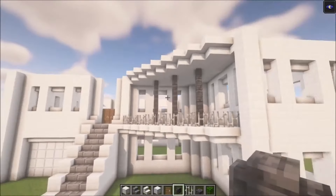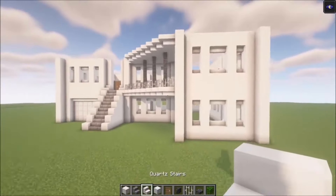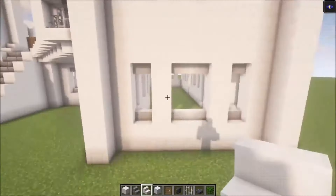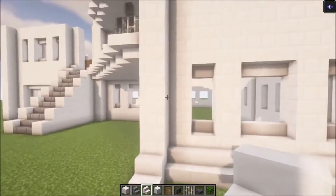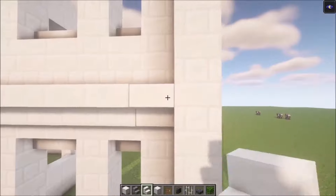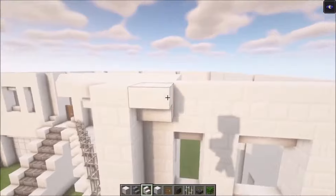Then what we're going to do is decorate the windows. All the windows are going to look exactly the same, so let me show you from this side. You want to add some stairs going across like this, then add a row of stairs like that as well — it is quite simple.